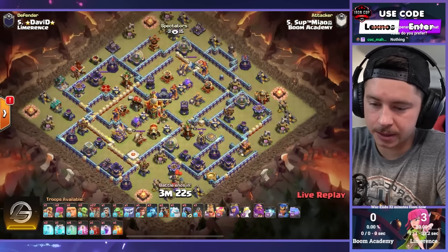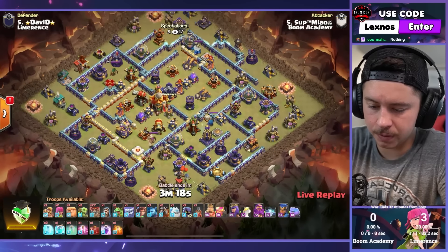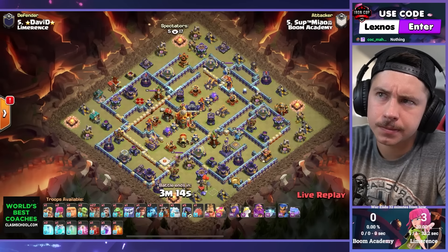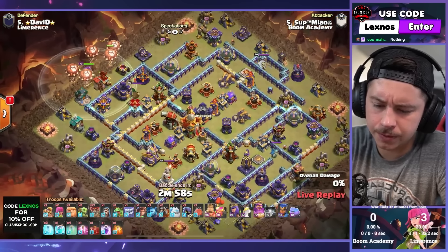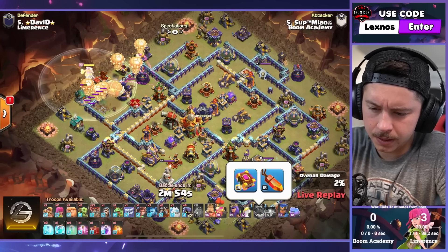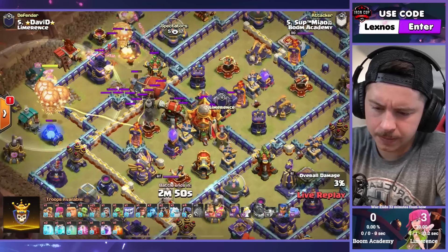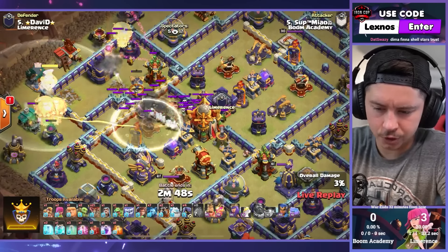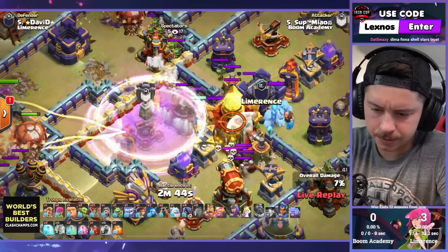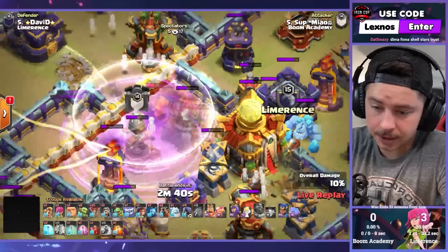Meow's base just got absolutely wrecked — by wrecked I mean barely tripled, but let's see what he can do on offense. He's got La Loba with a root rider and a yeti and a clone spell. Balloons, Grand Warden early battle blimp. Headhunter in for the queen, blimp to the core, and super archers — that's super wizards. Giant bomb, small bomb.